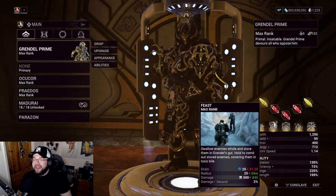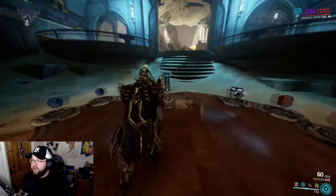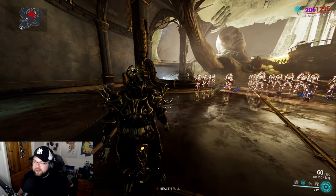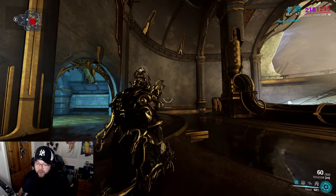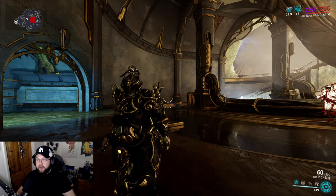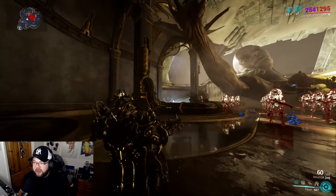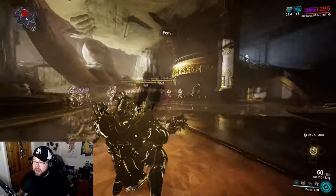His first ability is called Feast. In order for Grendel to get anything from his kit, he needs to Feast - except for subsumed abilities where he doesn't need to. When you press one, he opens up his stomach and tries to vacuum enemies in. If I do it like this, you can see he pulls one enemy in, and I can get more than one enemy at a time.